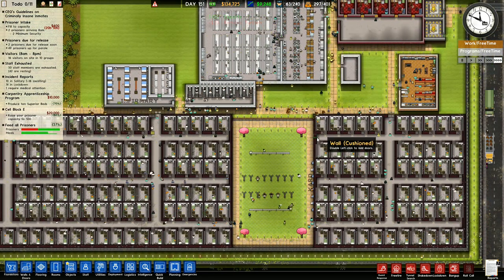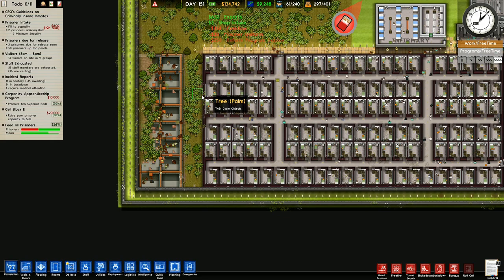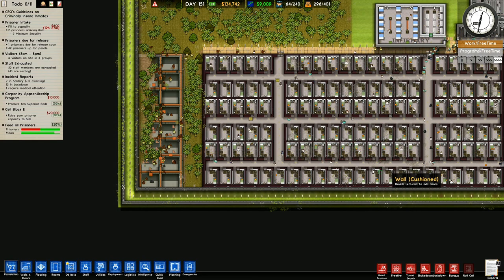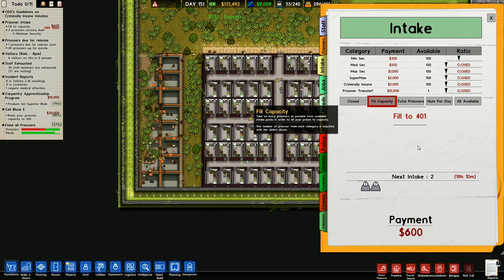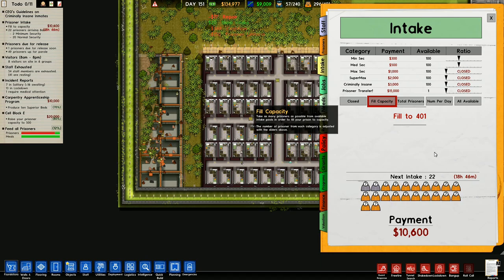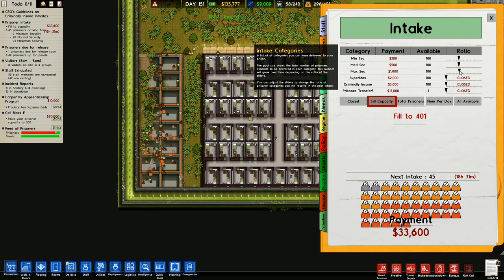I just had a flash up there for something to do with the guard. Thinking that we ought to allow some more prisoners into the prison, because I've only got minimum security people coming in at the moment. So I think that we will change it over. We will add in a few extra. I'm not going to allow the full ratio of criminally insane people to come in, but I will allow some medium security. There — 10,000 coming in. Maximum security as well, we'll push that up to 33,000. Supermax — I don't have any, so we'll close that one.